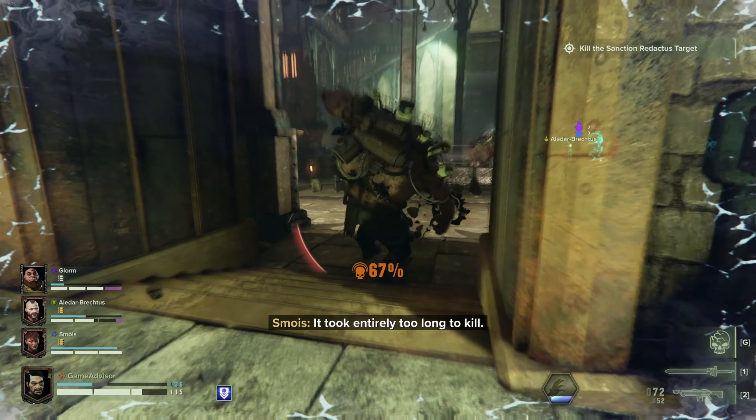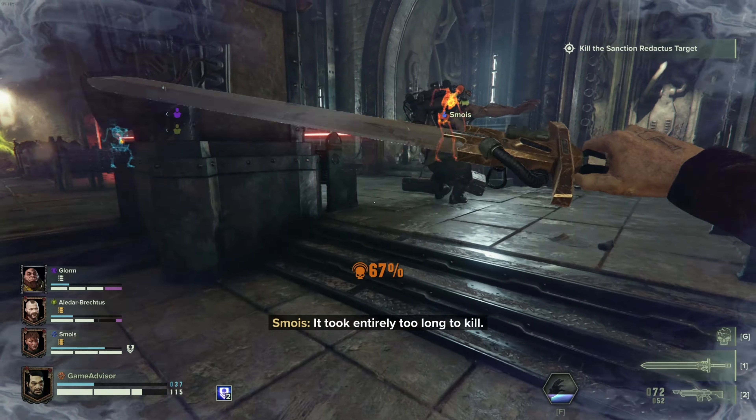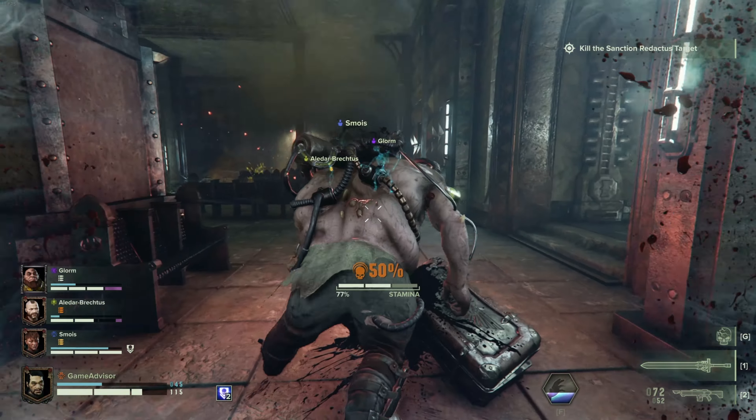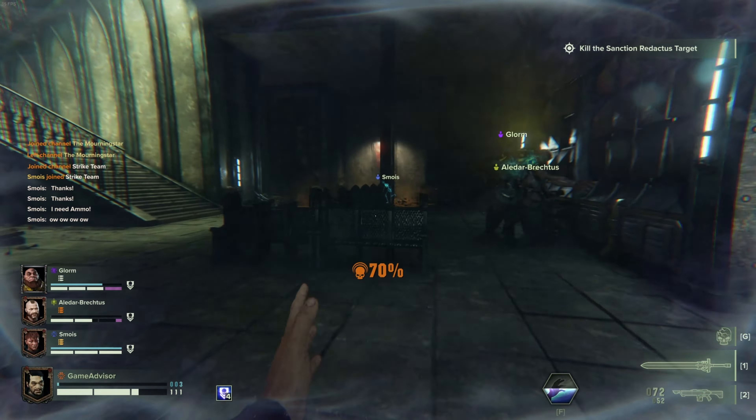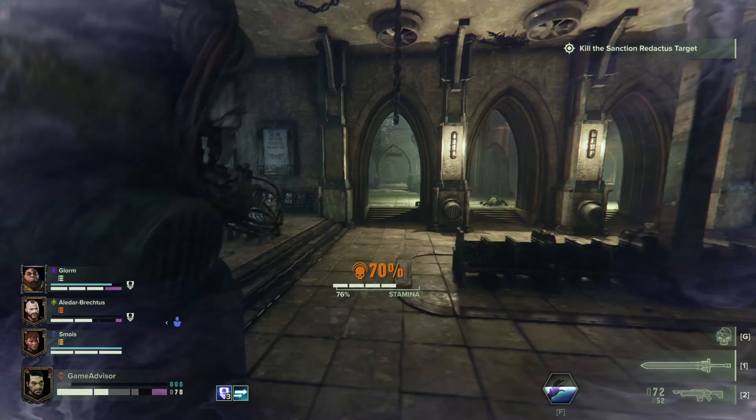For example, if a mutant charges at you and you dodge to the side as it's charging, it will actually run past you and sometimes hit a wall, allowing it to get stunned and giving your team a chance to do extra damage.